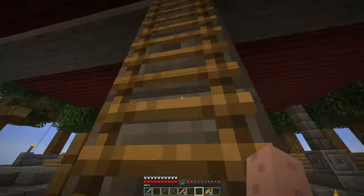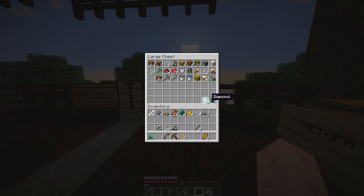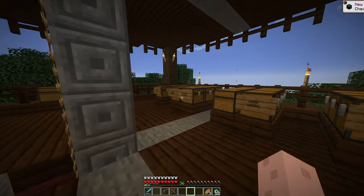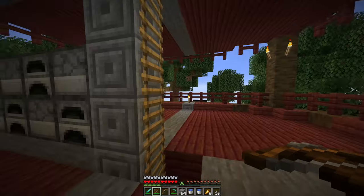We've got enough ender pearls and blaze powder to make enough eyes to fill the portal. Let's do that. Twelve of those. Put away the extra valuables. As near as I can recall, this is about what you need for a dragon fight: two buckets of water to help from dying from great heights, some food — I made golden carrots with the gold we got — a stack of torches, some blocks to make pillars and bridges. I've got a pickaxe, a crossbow and a bow. The crossbow is a little bit stronger and more accurate, so I'm going to give that a shot first. Ten stacks of arrows, diamond sword, diamond gear. Should I make a shield? I don't even know how to use a shield. Forget it — no shields. Let's just go ham.